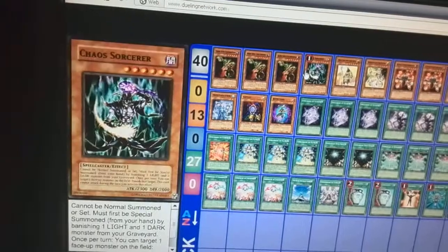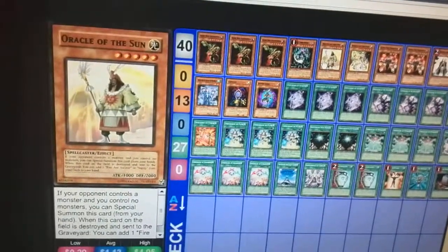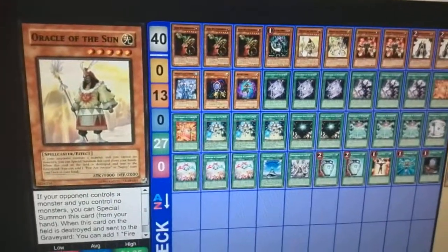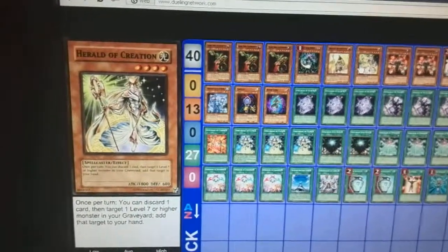You then run your Chaos Sorcerer, because it's a spellcaster. You also run your Oracle and Reaper of Prophecy, because you can special summon them and they add a few extra little combos — plus an extra Light target for your Chaos Sorcerer. One Herald of Creation, just so you can add your Chaos Sorcerer or your Dark Red back to your hand.